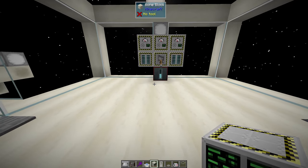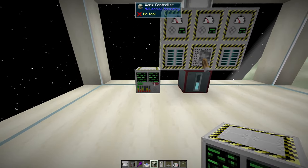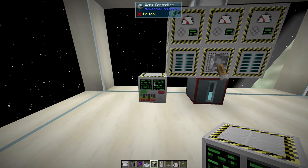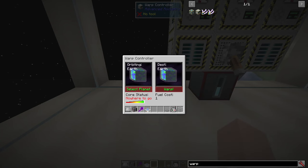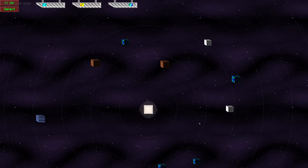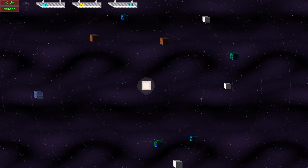Now we just need to place a warp controller. The warp controller doesn't need any direct connection to the warp core itself — it connects automatically and it doesn't need energy either. When we click on the warp controller, we have plenty of new options. First of all, we can select a new planet we want to go to. If we click 'select planet,' we will always end up in the current solar system we are actually in.